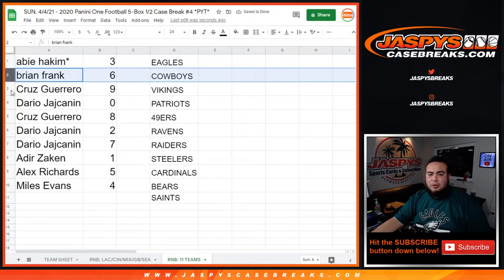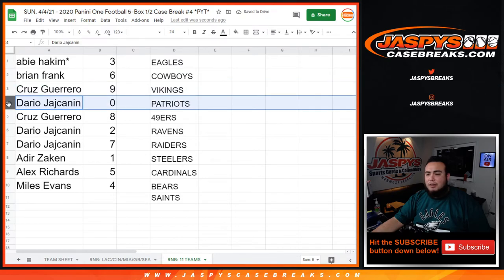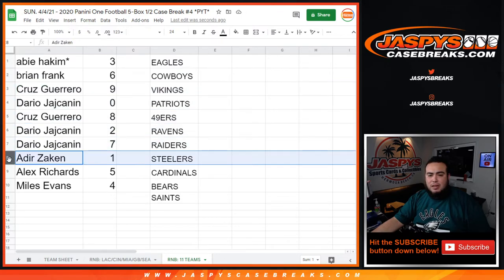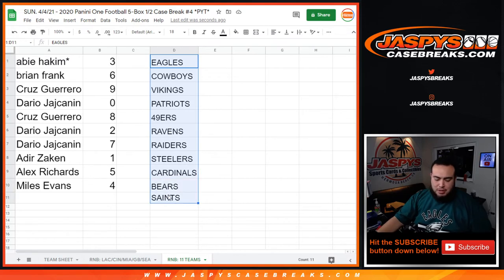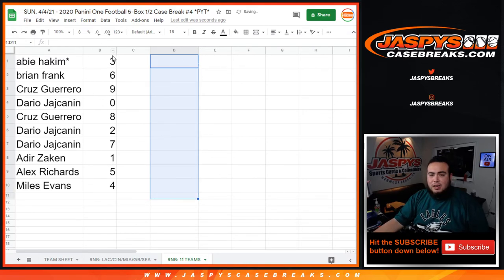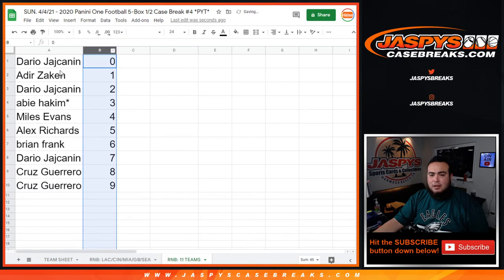Hakeem you have block three, Brian with block six, Cruz with nine, Dario you have any redemptions for these teams — Cruz with Dario with two as well as seven — Dario with any one-of-ones from these teams would be yours. Alex with five and Miles with four. Appreciate you guys. Coming up next, the break itself — Pikachu number four Panini One Football. Appreciate you guys and good luck.